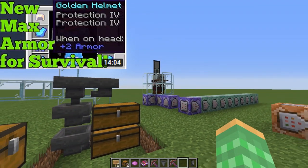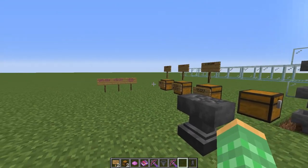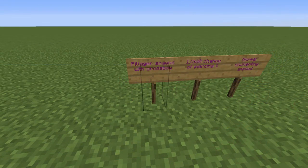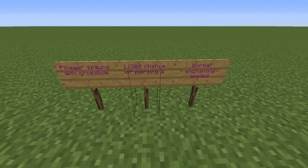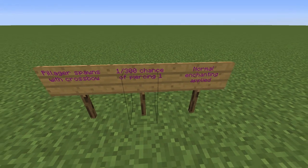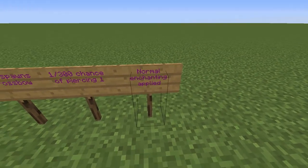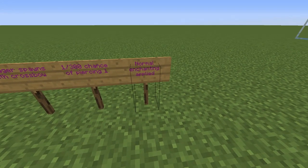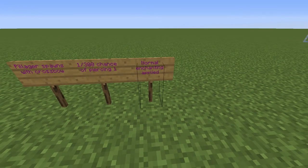It turns out the way this works is very similar to the previous thing we've shown, but a little bit different. EarthComputer went into the code and he's going to explain what is occurring. The pillager spawns with a crossbow and then there is a 1 in 300 chance of that crossbow having piercing one added to it. After that, normal enchanting is applied on top of that — as if the piercing one wasn't there — which means it's possible to get piercing again, or the conflicting multishot enchantment.